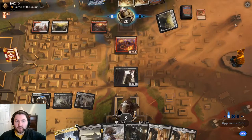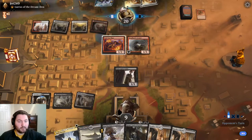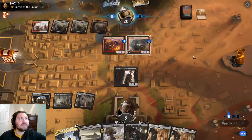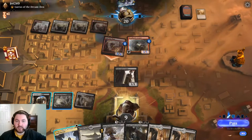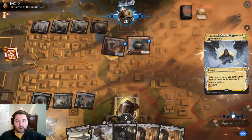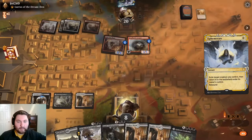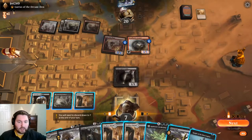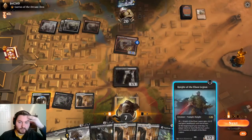Down to nine life. We can block and Ephemerate next turn. Dreadhorde Arcanist is not good for us - we have to find a removal spell. We've got a whole removal package of about six cards and somehow managed to find zero percent of it. But we're getting three redraws with this Dusk Legion Zealot blink - draw a card from blinking it, draw a card on upkeep, and our natural draw. Three chances to find removal. Fatal Push! And we have Revolt. We'll Fatal Push the Arcanist and play Knight of the Even Legion.